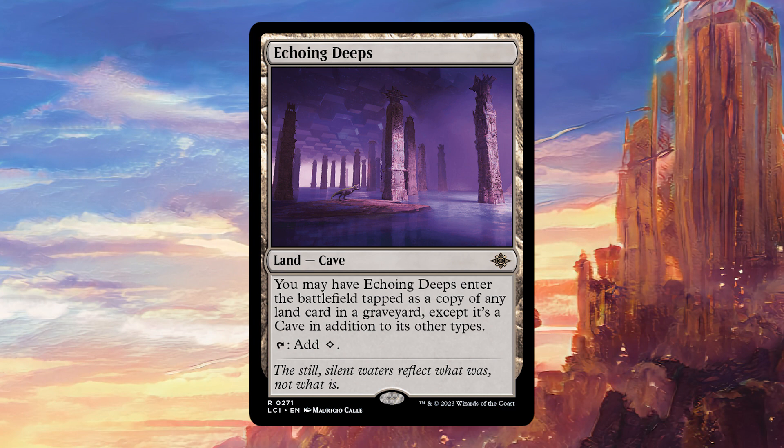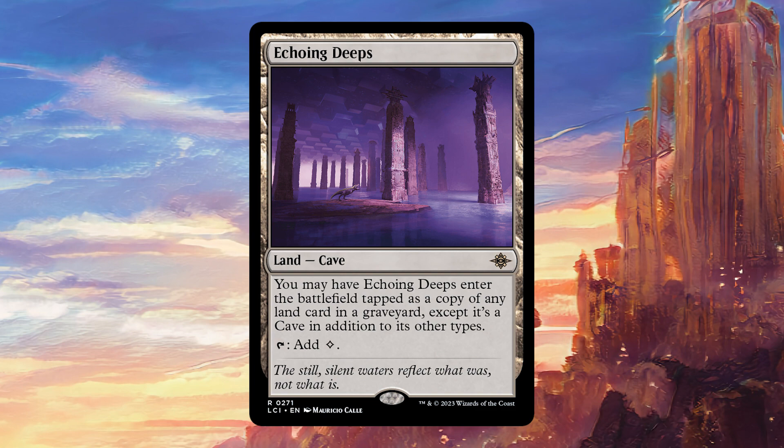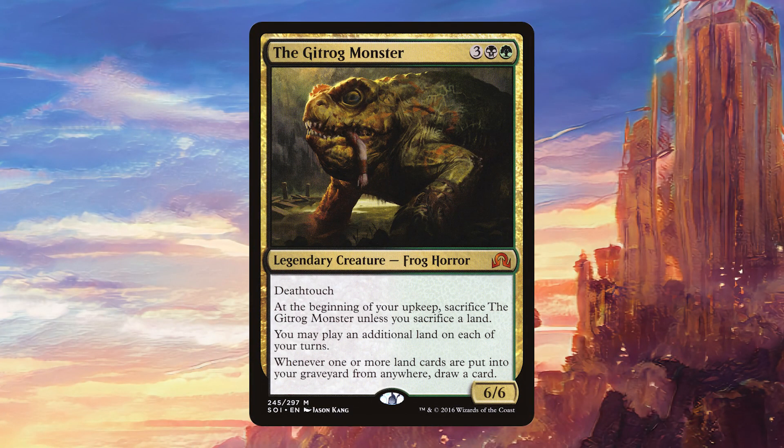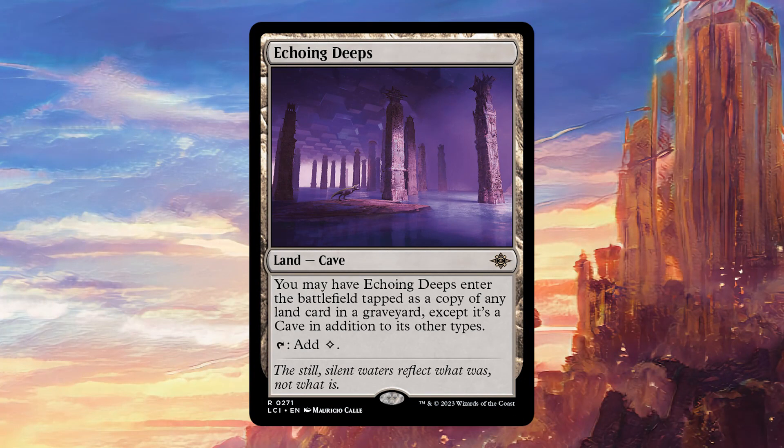However, it is going to come in tapped if you do that, so you are going to have to wait one turn in order to be fetching. It also works very nicely in decks that are looking to self-mill or put lands into their graveyard. Obviously, the Gitrog Monster is going to be all about this card. You want to be dumping as many lands as possible into your graveyard, and with the Gitrog Monster you have a lot of ways to replay those lands from your graveyard. So this could even come in as copies of Strip Mine or stuff like that. I think that's why it has the coming-in-tapped clause, to make sure you can't abuse it too much with land recursion from the graveyard.